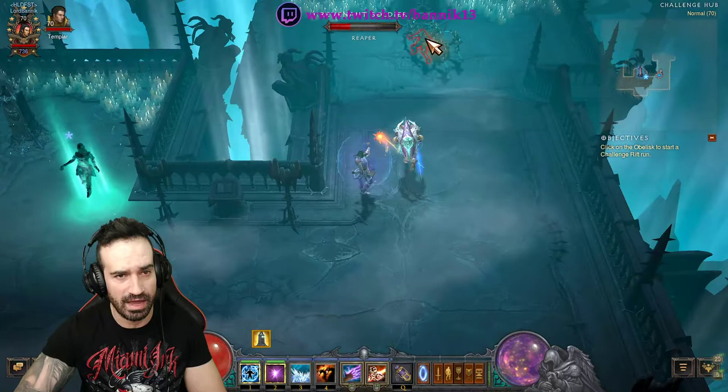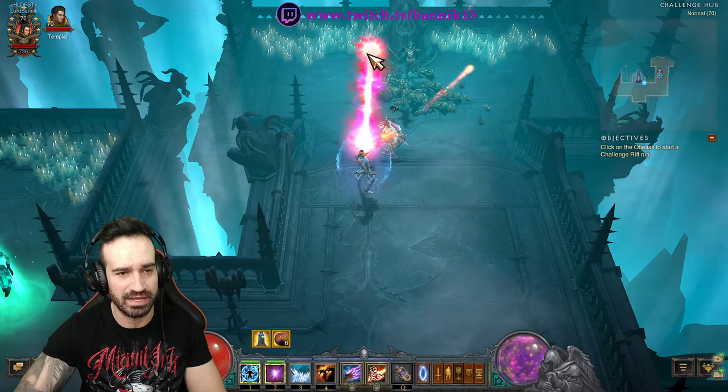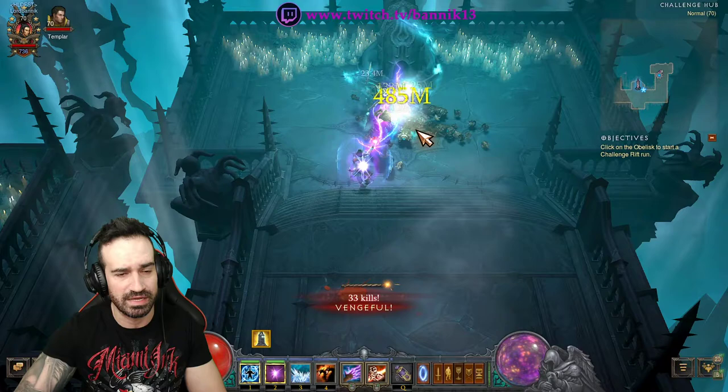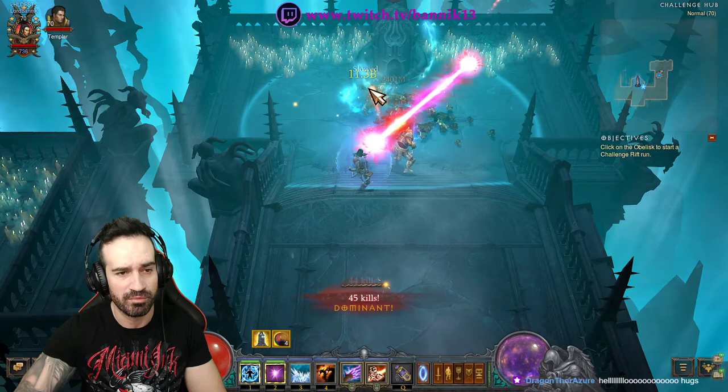Don't use Electrocute — Disintegrate is your go-to skill here, that's all you have to use. Electrocute also kills enemies, but not quite as quickly as Disintegrate. When you come across Elites, you'll definitely feel the difference. Disintegrate just burns through everything pretty much instantly.